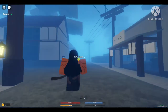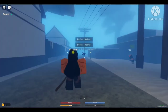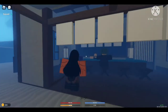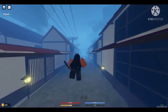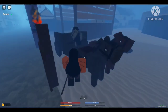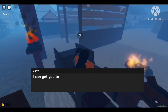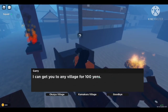After you do that whole prelude at the start, you'll spawn somewhere over there. Come down and you'll probably speak to this woman right here. Run this way and you'll see this man right here — talk to him. He says 'I can get you to any village for 100 yen.' You want to click Okia Village.